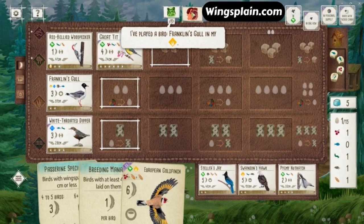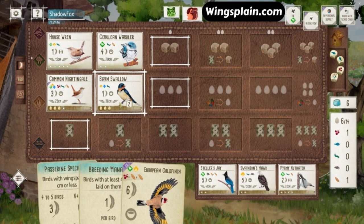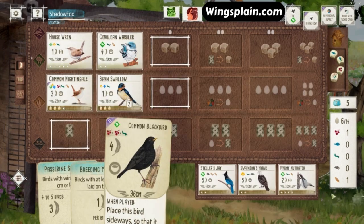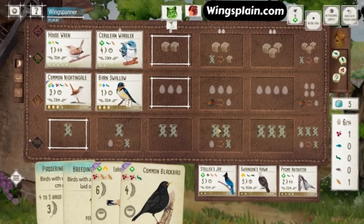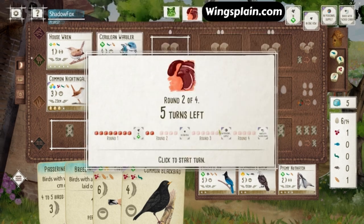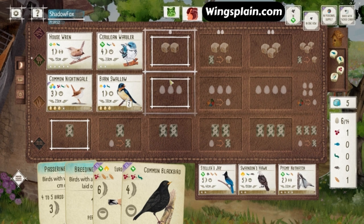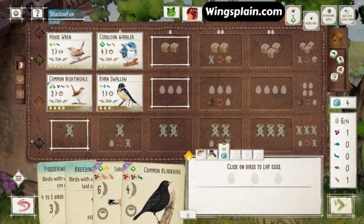I'm probably going to draw a single card and then run my grasslands — tuck that extra card I grabbed and get the second wheat off the Nightingale for the Goldfinch and play that into the forest. That'll give us three birds in one row for the round goal. And there we see Franklin's Gull from my opponent, so the heat is on. Now I'm really looking at this Goldfinch because my opponent is going to be incentivized to get a tucking bird in that grasslands even more than normal. Common Blackbird is garbage, but that's okay because we need a garbage card to tuck under the Swallow.